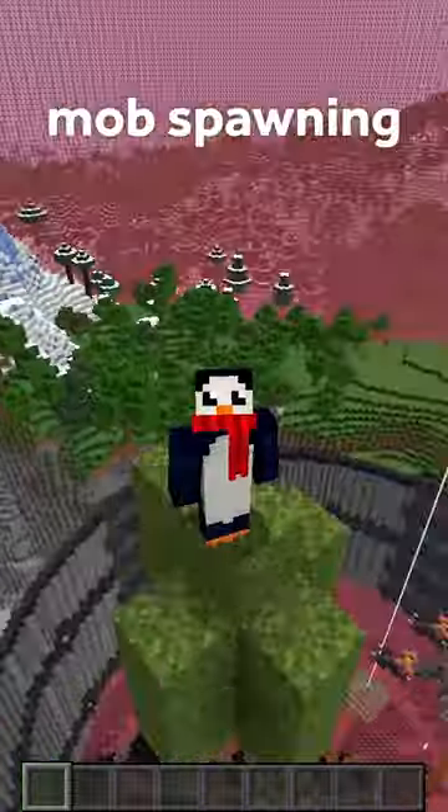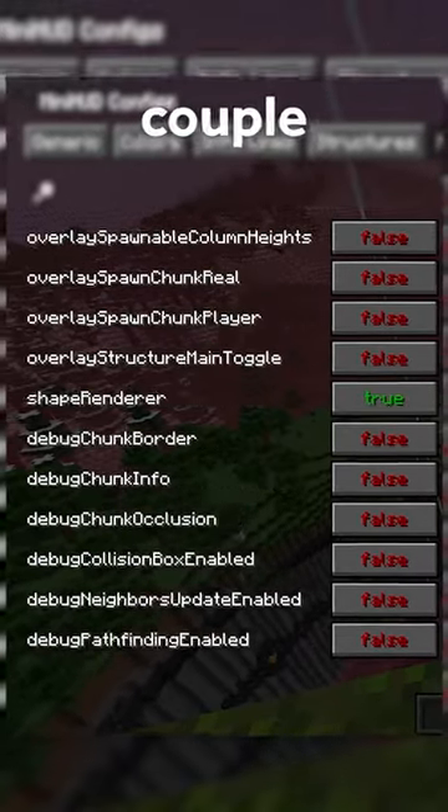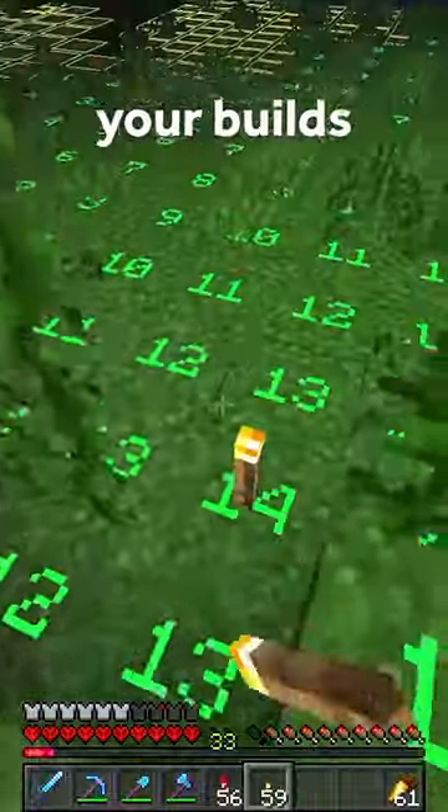Mini HUD allows you to see things like light levels, random tick range, mob spawning range, and a lot of other info just by hitting a couple hotkeys. Now you can mob-proof your build super quick.